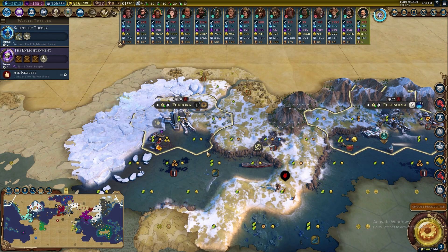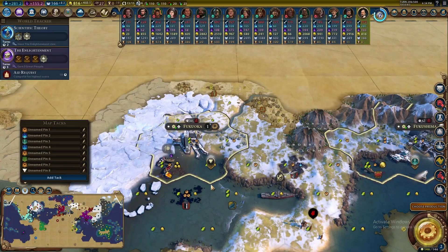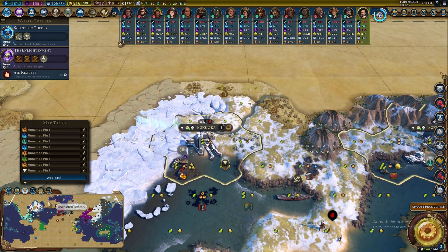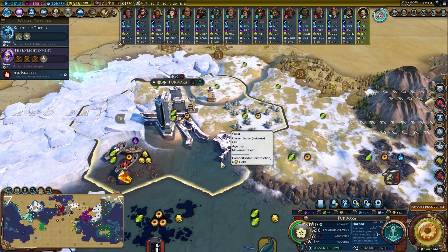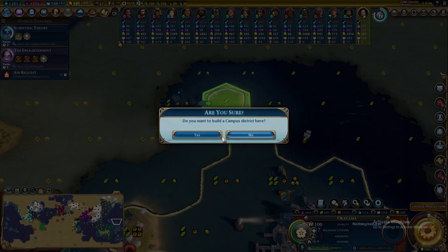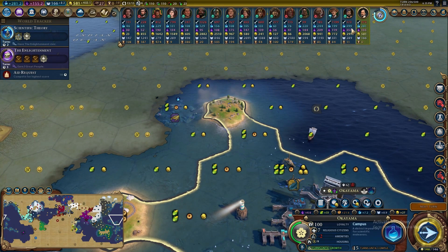There's our first city of the episode — not too bad. I can get a sweet harbor down in between this amber and this fish; got some oil and coal to the north as well as offshore oil once I can do drilling. I'm a little worried about a scout to the north bringing some friends, but I do have ships coming up from Indonesia to help out. Six gold from the harbor adjacency bonus — look at that!